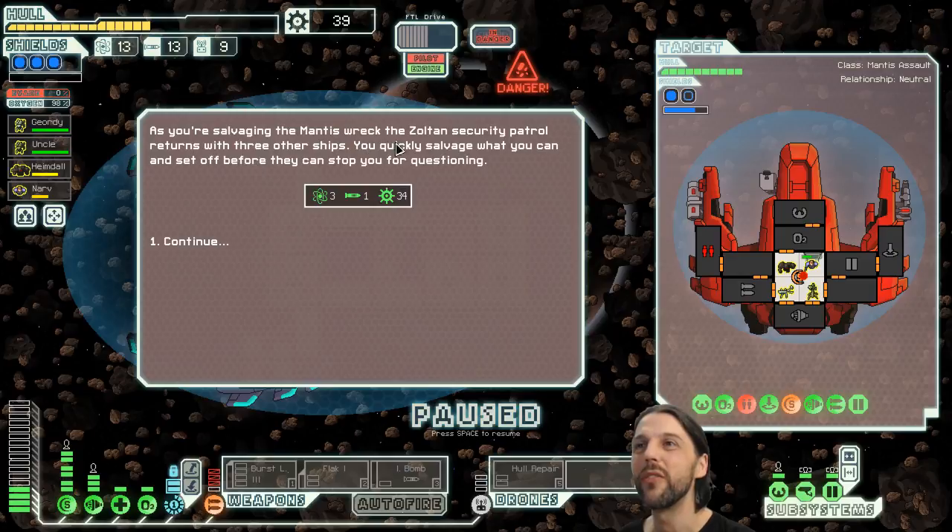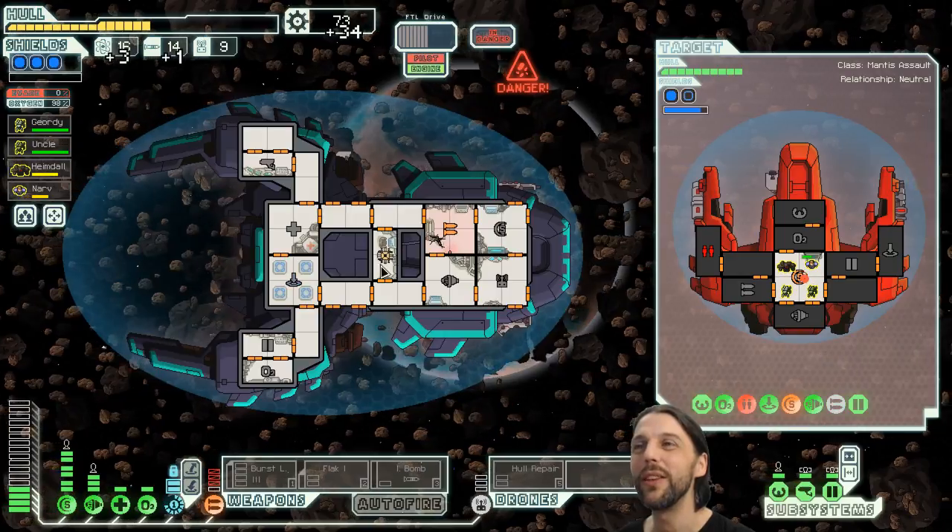As you're salvaging the mantis wreck, the Zoltan security patrol returns with three other ships. You quickly salvage what you can and set off before they can stop you for questioning. Alright, 34 scraps, a missile, and free fuel.